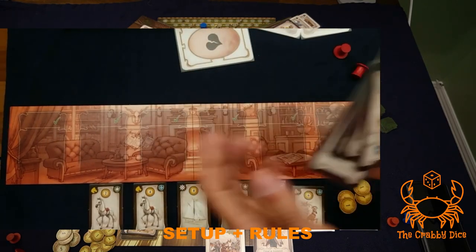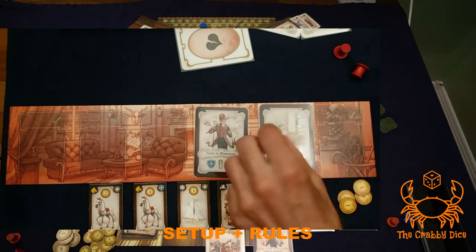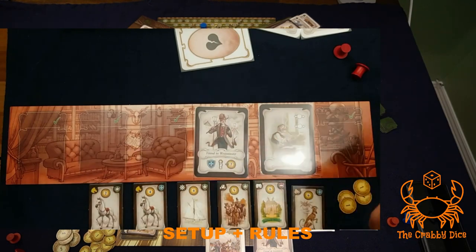Black cards all go to your tableau. You have spots for six cards, and if you want to play another card you'd have to discard one you already have on your tableau.